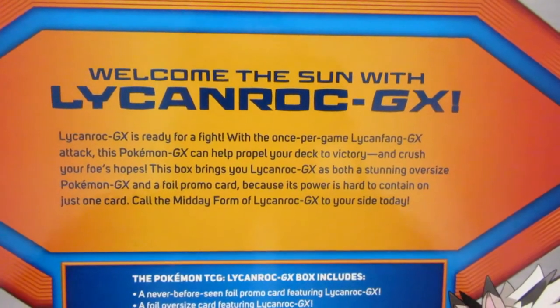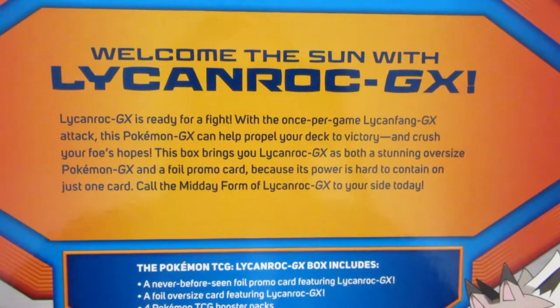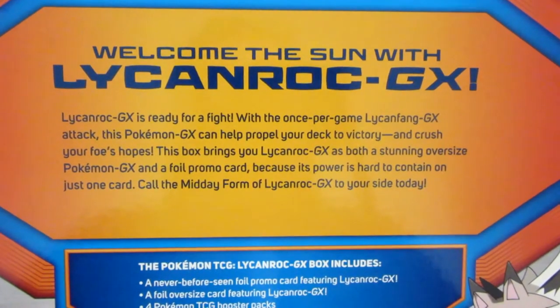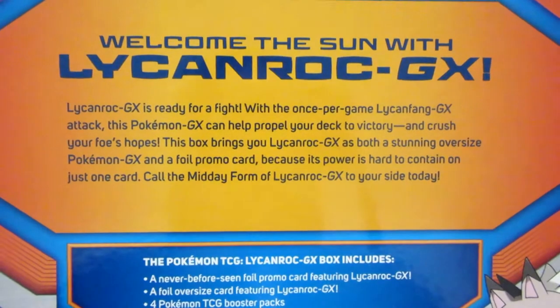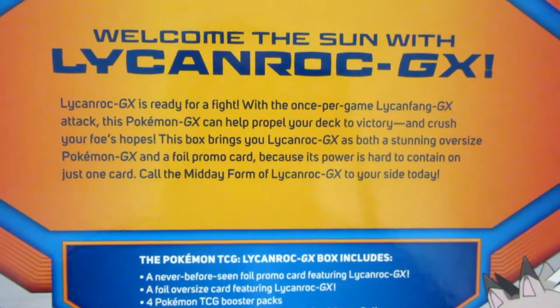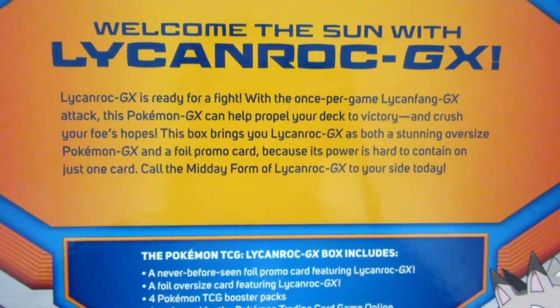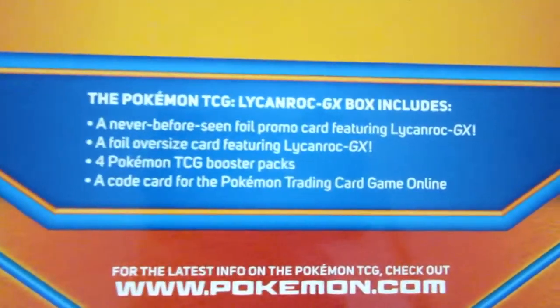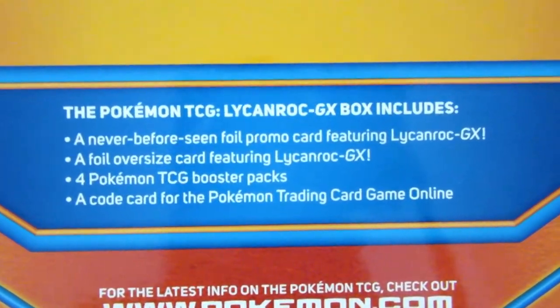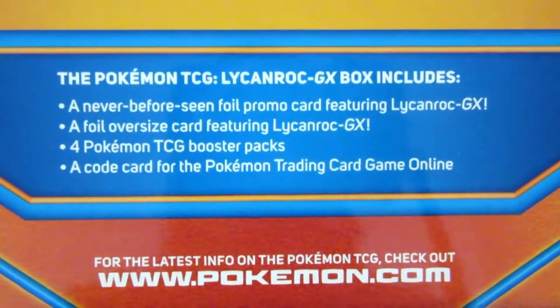Welcome to Sun with Lycoroc GX. Lycoroc GX is ready for a fight with the once-per-game Lycanfang GX attack. This Pokemon GX can help propel your deck to victory and crush your foe's hope. This contains the Lycoroc GX as both a stunning oversized and a foil card, because its power is hard to contain in just one card. What it includes is the oversized card, four packs, and a code.